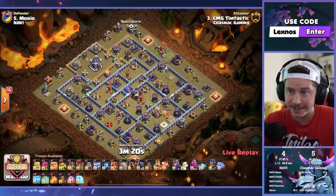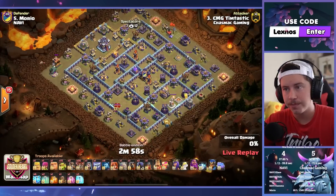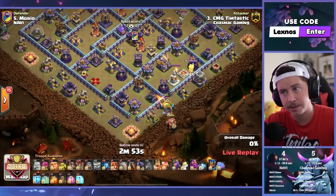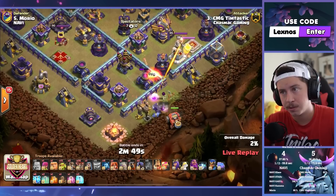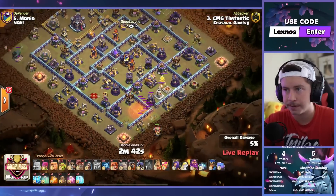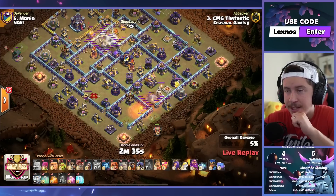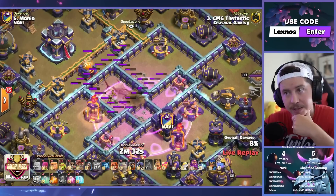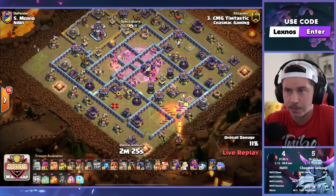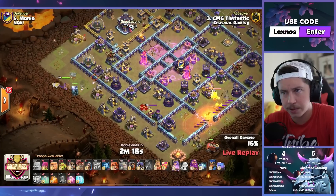Timtastic is in with some Lalo here — six lightning spells and an earthquake. Archers on the left, barbarian testing for traps, then the yeti and the flame flinger. The yeti mine's going to pick up the archer tower — clutch. Flame flinger's going to be able to get a bunch of value now. Chaz MacGamon with a star lead after that one-star from Na'Vi. Down goes the monolith, inferno, and rage tower from the zaps.